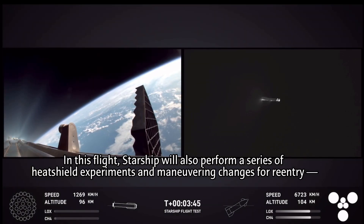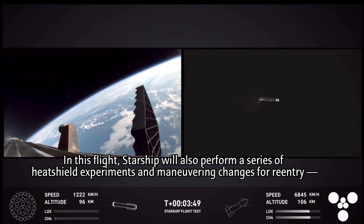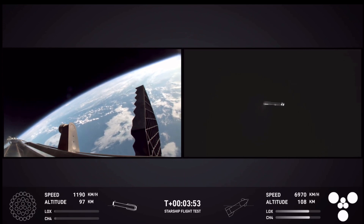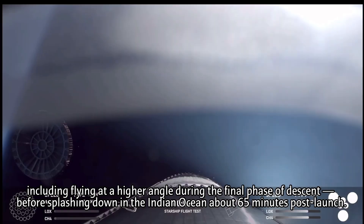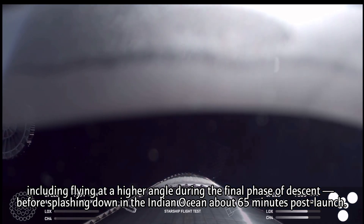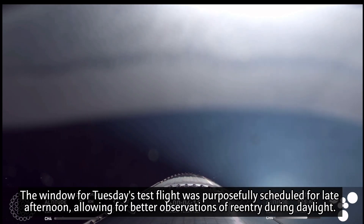Up next will be hot stage jettison. The view from the booster on the left-hand side of your screen, and then the tracking cam there on the right-hand side of your screen. We'll see those grid fins. Booster offshore divert. We can also see that the hot stage has been jettisoned — visual confirmation of that there on your screen, which is great. Starship is following a nominal trajectory.